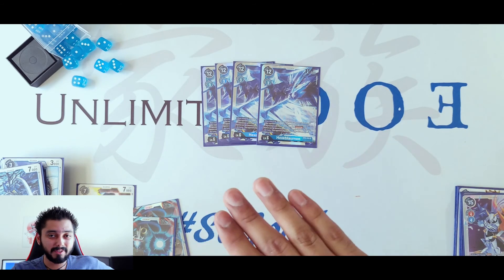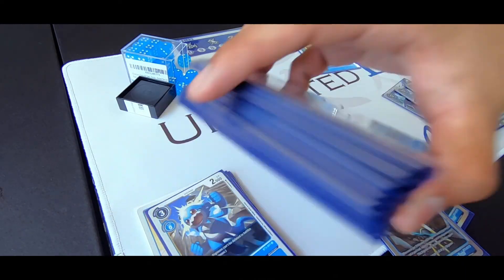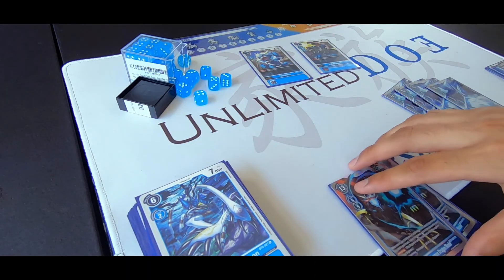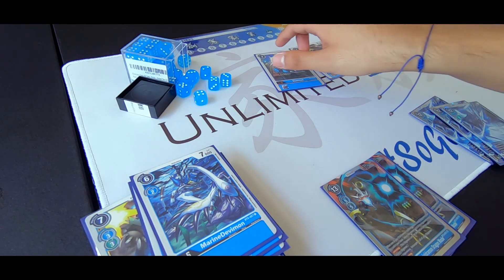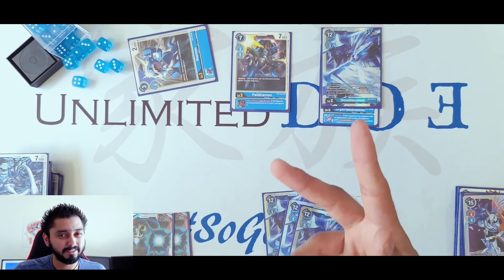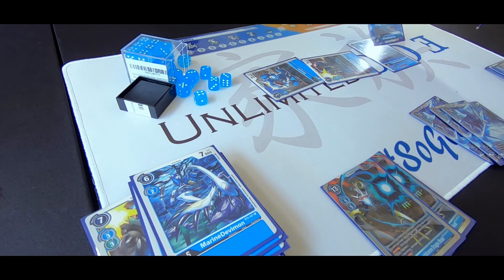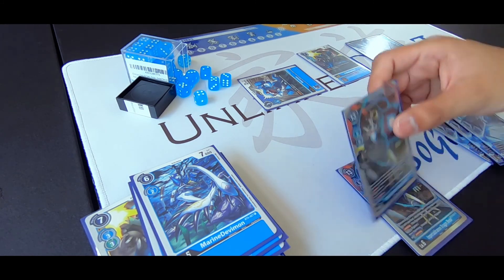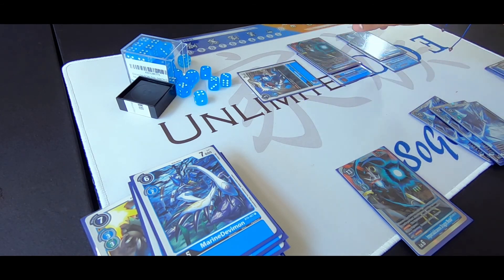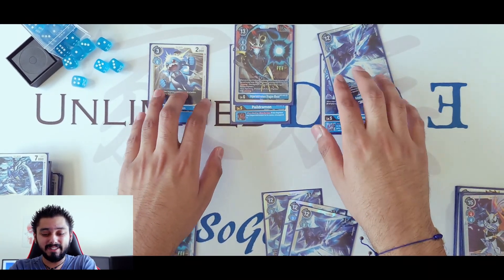Here's an example of a perfect board. Let's say HexaBlaumon already has Security Attack +1 — you attack, it doesn't die because it has Jamming. Then you still have 3 memories, so you Digivolve ImperialDramon — it stands all Digimon with Jamming. You still have more attacks plus one Security attack. That's already game right there.